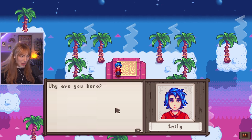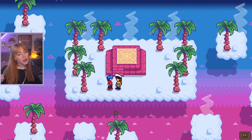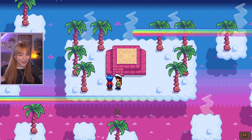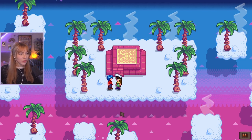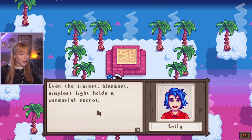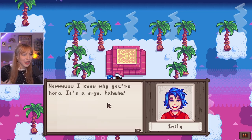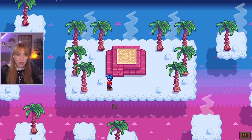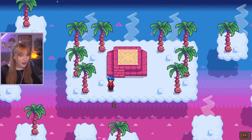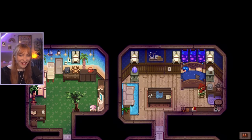From a portal — why are you here? I didn't know I had such high friendship with her. She's just a quirky girl. It is literally like a wild fever dream. Even the tiniest, blandest, simplest light holds a wonderful secret. I don't know why I'm giving her this voice — I don't feel like Emily has this voice. Now I know why you're here. It's a sign. Oh, I disappeared. Look at her peeking over the duvet — that's so cute.